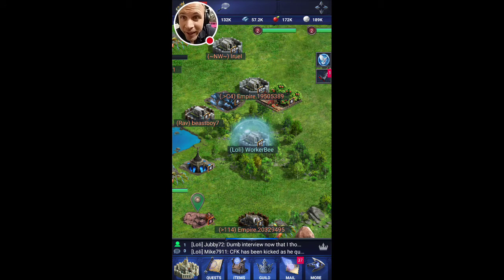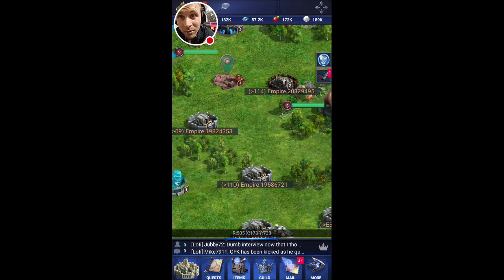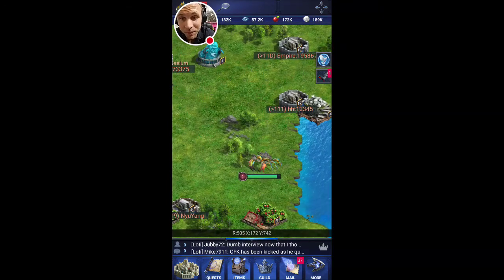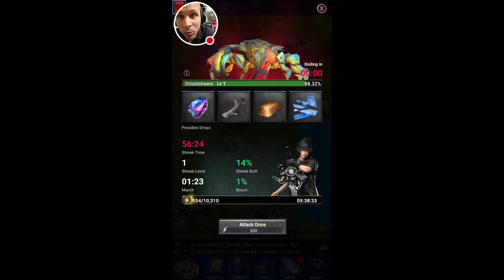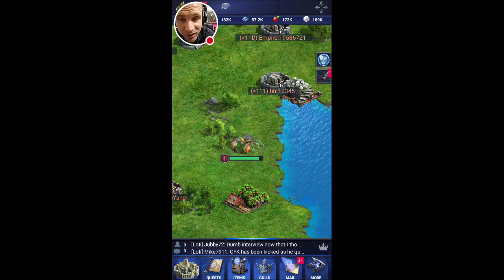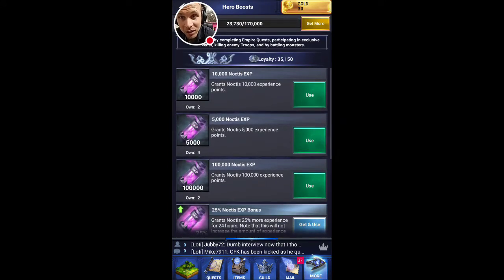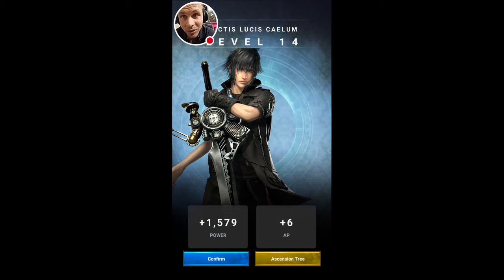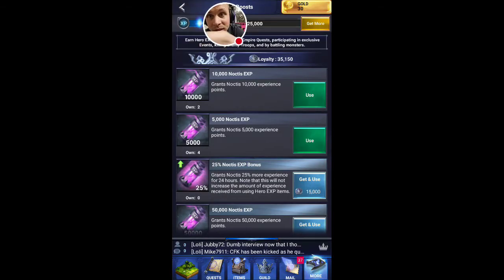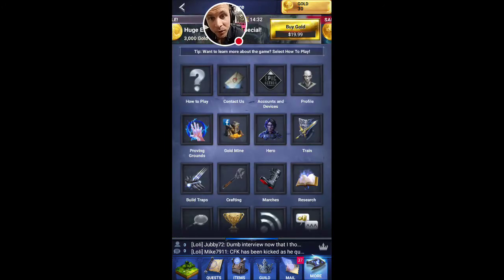There are tons of different ways to use your hero. First and foremost, the best way in my opinion is to keep him active attacking monsters. A trick I've figured out: when your hero runs out of energy, check if you have enough Noctis points to jump him up to the next level. When he goes up a level he gets all his energy back and starts fresh.